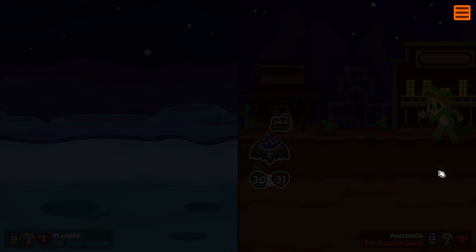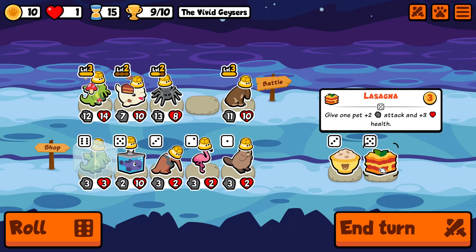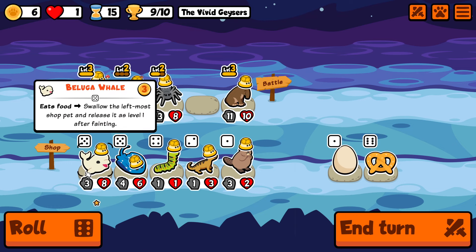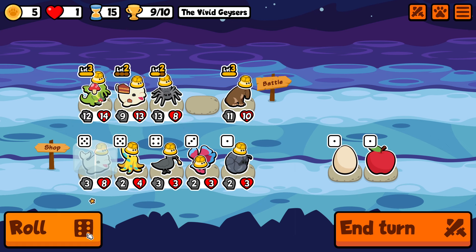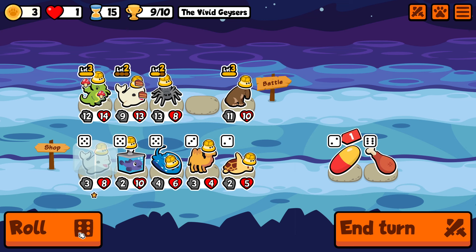For now we are losing once again — not even close this time unfortunately. They do have a lot of stats so we can't really compete. But now that we have the small one back it should be all easy from here. So we put it inside of the beluga — we have level 3 small one, level 3 tapir. If we were a little bit smarter about leveling up we could have had level 3 beluga whale as well in the fight. Unfortunately we have to rely on the chocolate cake. But I think this is going to be the final round.